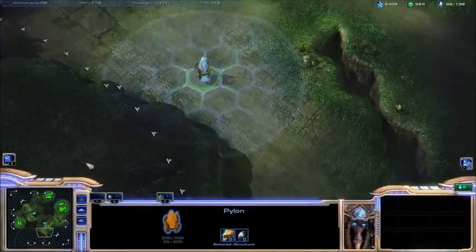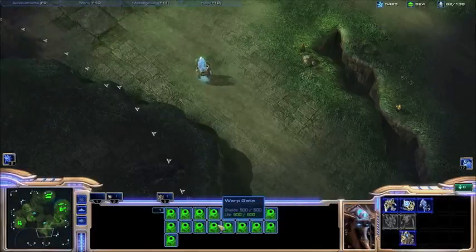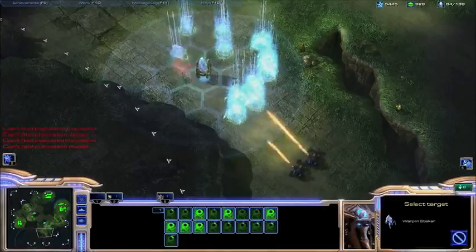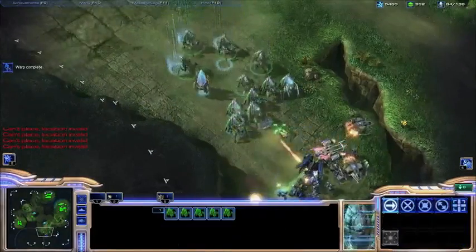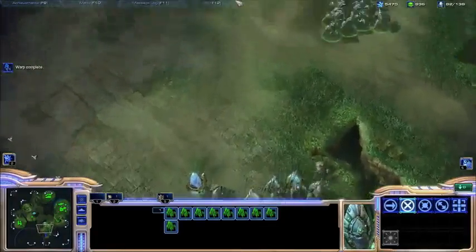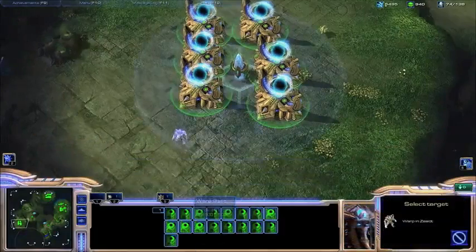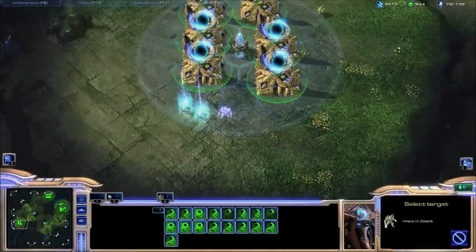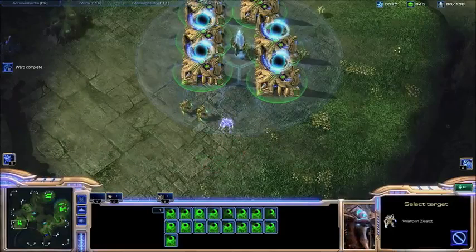As you can see here, I have a Pylon next to my opponent's base. I press W, which hotkeys all my warp gates, and then I can just warp in units wherever within a power field. You don't want to warp them in right next to their army. But as you can see, you can warp in units right there, which is really nice. You can do it anywhere within power fields, but you can't do it outside a power field.